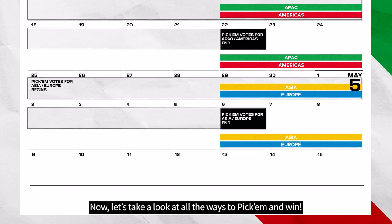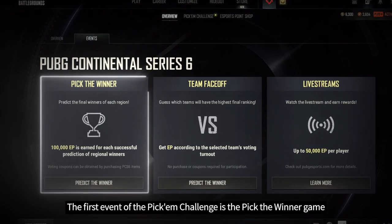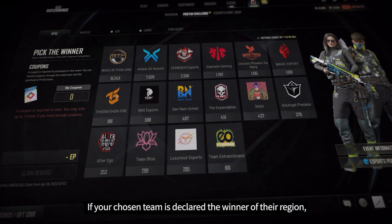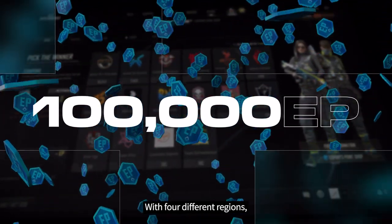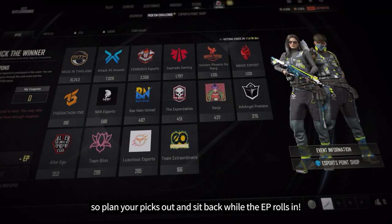Now let's take a look at all the ways to Pick'em and win. The first event of the Pick'em Challenge is the Pick the Winner game. Use your voting coupons to predict the overall winners for each participating region. If your chosen team is declared the winner of their region, you get 100,000 EP to spend in the Esports shop. With four different regions, that's 400,000 EP up for grabs in the game. So plan your picks out and sit back while the EP rolls in.